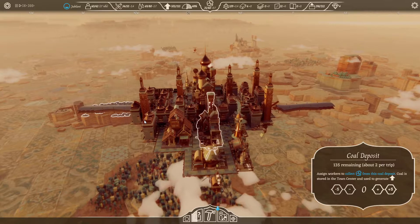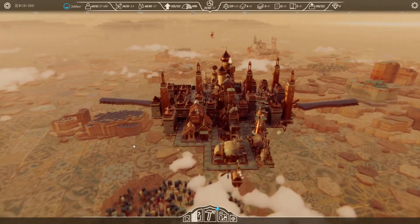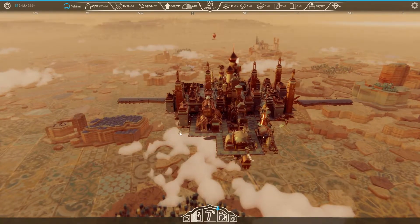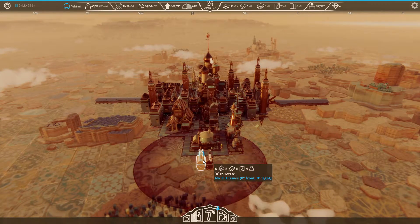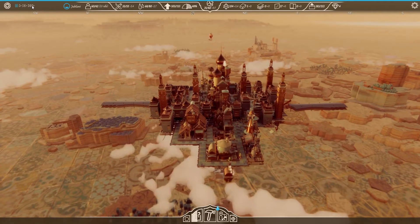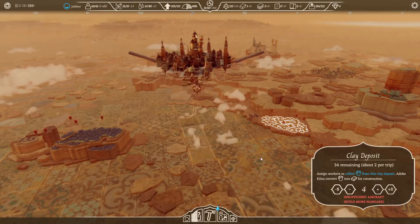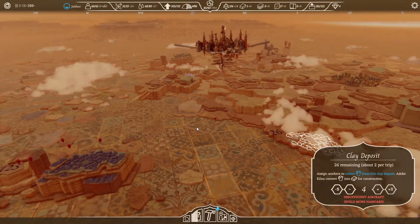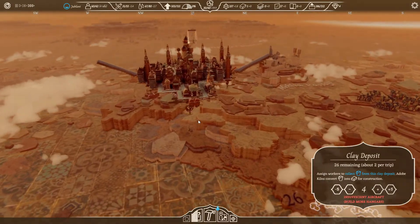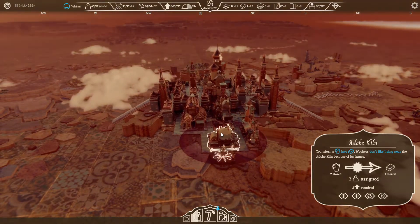Our town is looking pretty big now. I do sort of want to get another charcoal kiln — I think it'll be really handy. It needs five trees and four people — we've got plenty of people. Let's do another one here, that'll balance the back bit a bit. Let's go get one, two, three, four, five. Now we're making a lot of coal — two of them on the back, that's beautiful. That's the glass smelter there, the adobe kiln at the back as well.